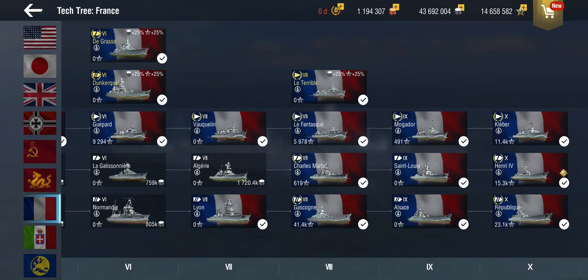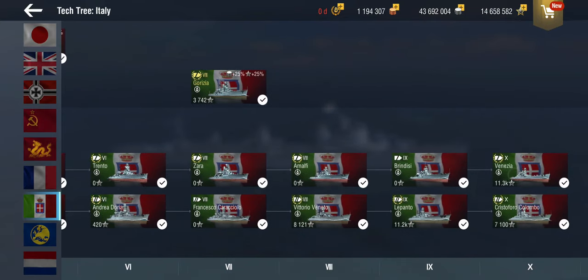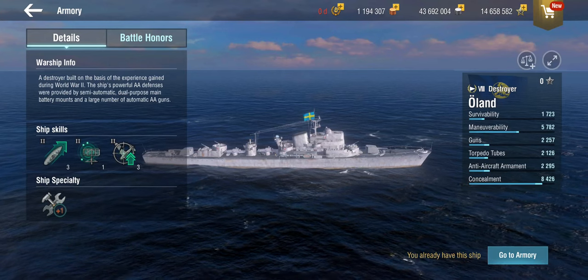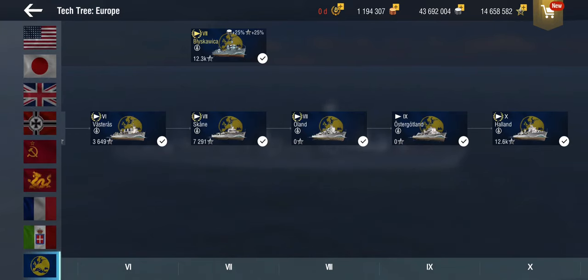The French line sits firmly in the scout cruiser category for me. The Italians, although they have short-range guns, are very powerful, so in certain situations they can play this role — though I haven't tested the upper tiers yet as the tech tree is about to come out. The Swedes can also be surprisingly effective as gunboats because they have radar to negate enemy smokes, which can be quite devastating when played correctly.